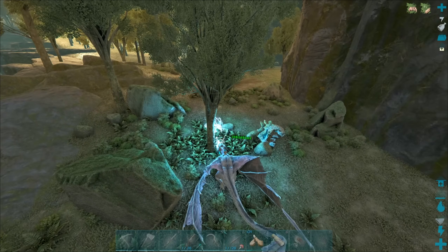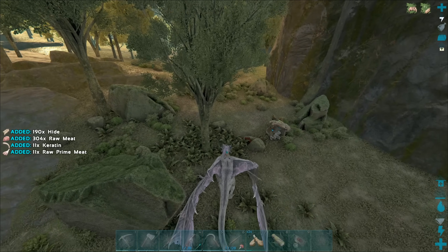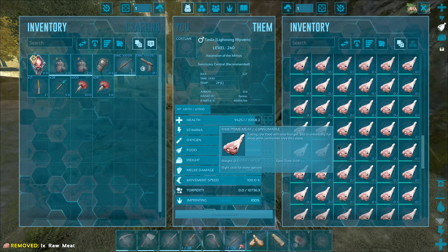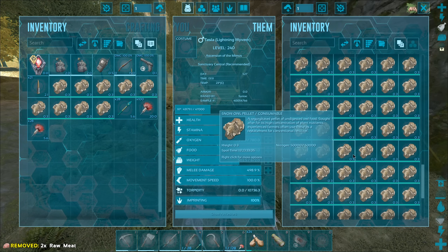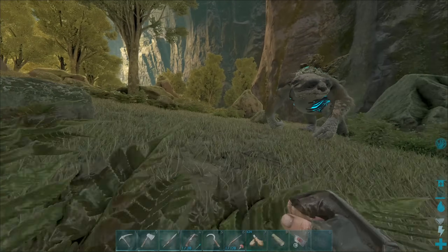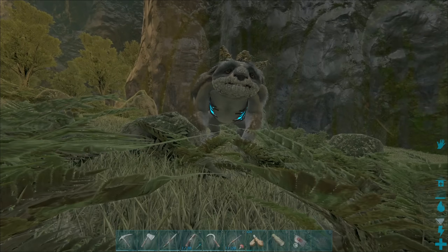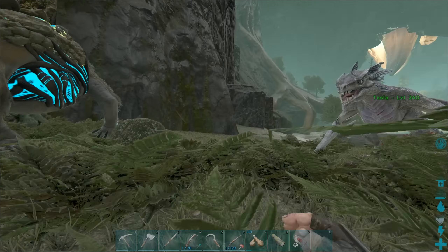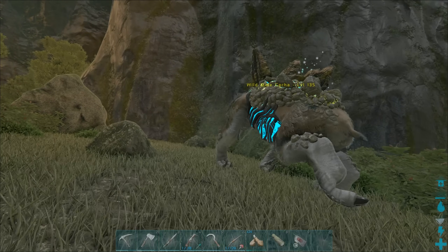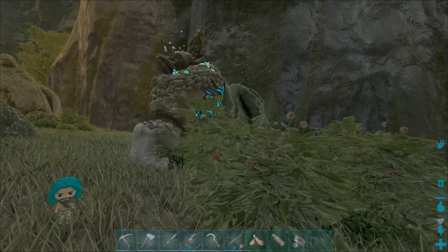I've got a crap ton of owl pellets - we can use those to tame this gotcha. I think it said around maybe 12 or something for a max level on DodoDex. We gotta wait for it to slow down or stop and then we can just drop all these in front of it - that's basically how you tame them, pretty easy.